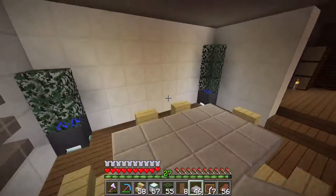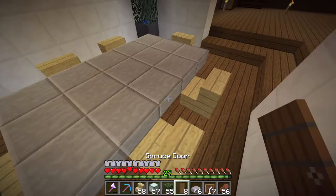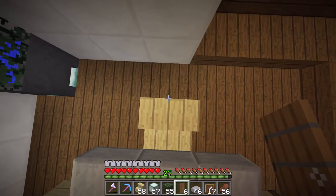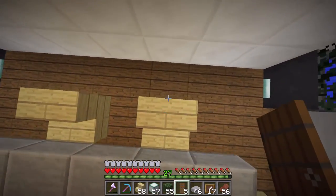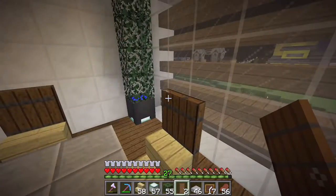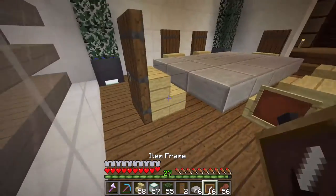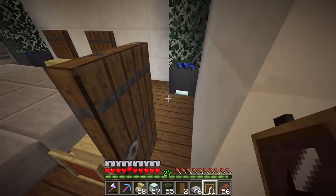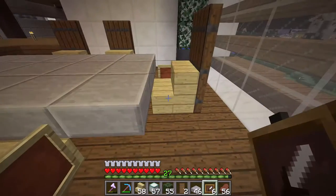We've got the table laid out. Let's get the chairs finished. We'll put a little back on the chair. I've seen others put down iron trapdoors simply because the hinge isn't visible, but I like the look of the spruce. We're going to be trying to use spruce wood in this build because we are in a spruce forest. So there we go, that is the back of the chairs. And then we'll just go through here like so, and we'll come back around with a little decorative element.